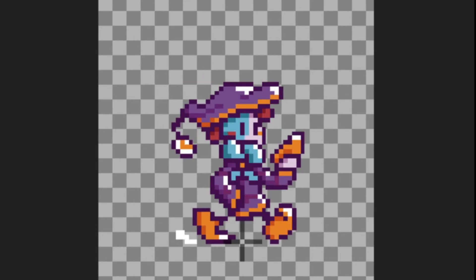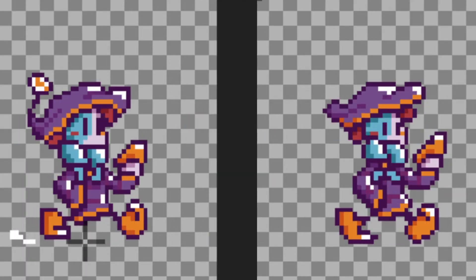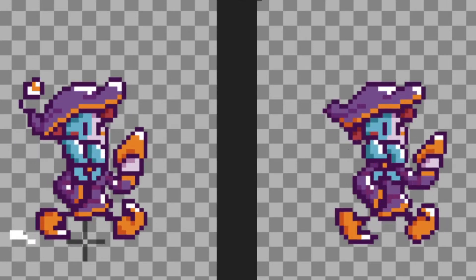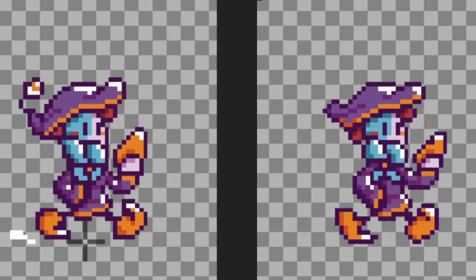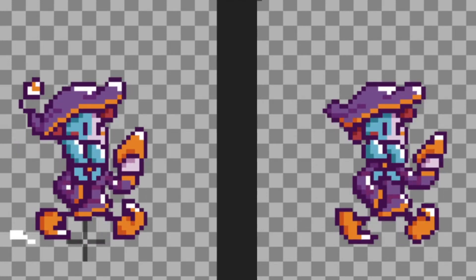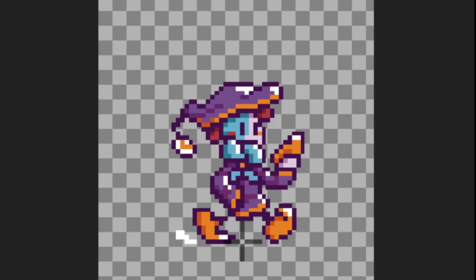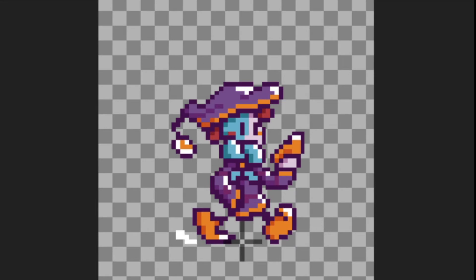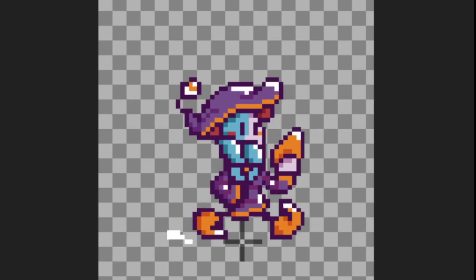The other thing that really sells this animation is the clock on Trix's hat. If you look at Trix's walking cycle without the clock they still have a pretty good amount of movement, but it's not nearly as expressive. The reason is that the clock almost echoes Trix's movement — when they start to rise up the clock is rising up, and when they're at the peak it starts to go down. It adds more weight to the animation and makes it a little more rhythmic, almost like a metronome.